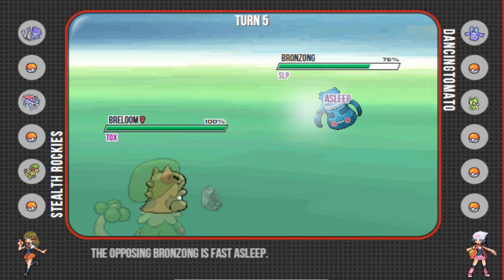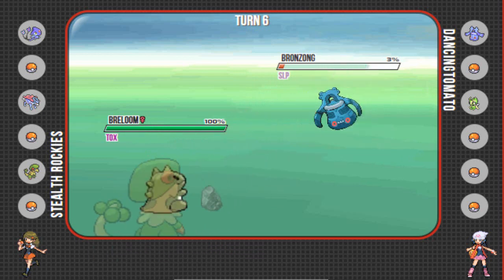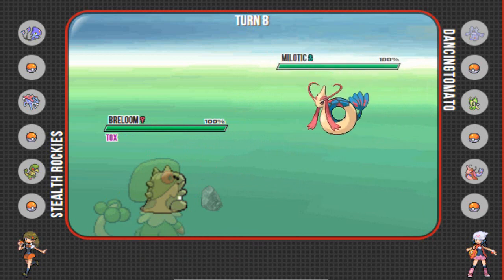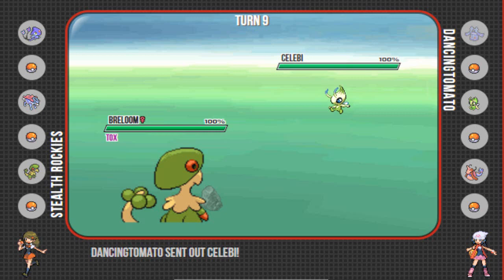He ends up going to Bronzong, but it is Lum, though I am faster, so I can just put it right back to sleep. At this point SubLoom is just going to do what Breloom does. Breloom in Gen 4 is just incredible — it might be the most annoying Pokemon of all time. It heals itself, it has perfect accuracy to sleep. It's just Breloom, man. Just Breloom things — put that on a t-shirt.